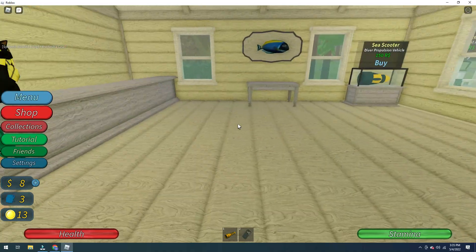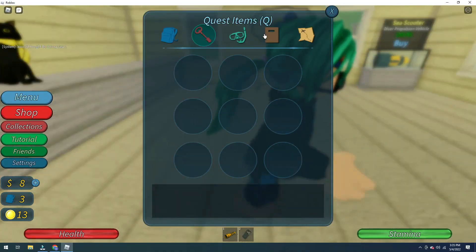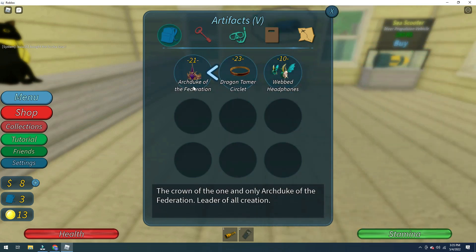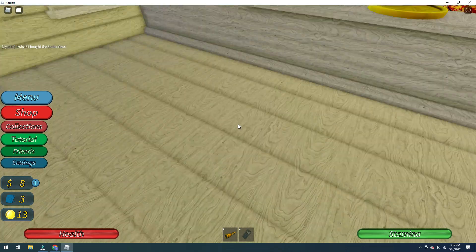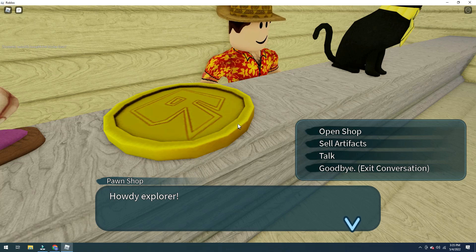Okay, I found three things. It's in here — I found that, that, and that. Right now my inventory is full. How do you explore?